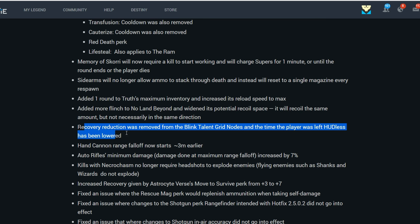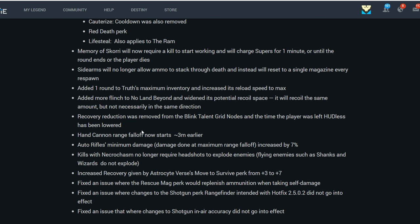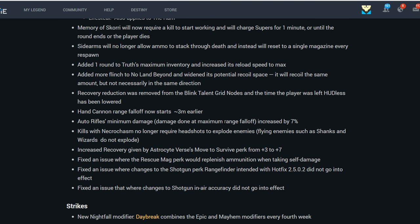Recovery Reduction was removed from Blink Talent Grid nodes, and the player can now keep their HUD up slightly longer. Hand Cannon Range Falloff now starts 3 meters earlier. Auto Rifle minimum damage at maximum range has been increased by 7%. Kills with Necrochasm no longer require headshots to explode enemies.